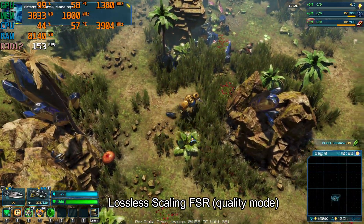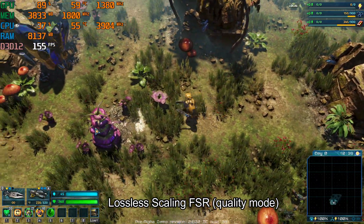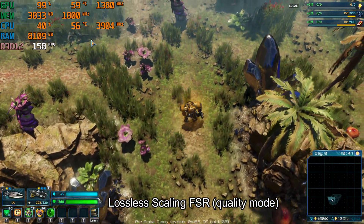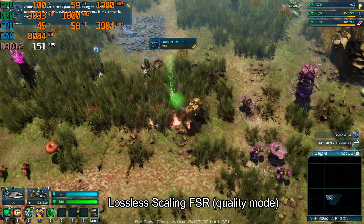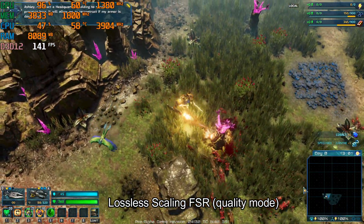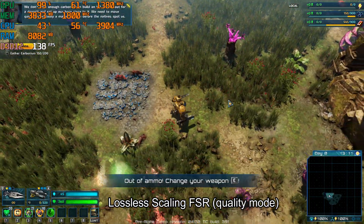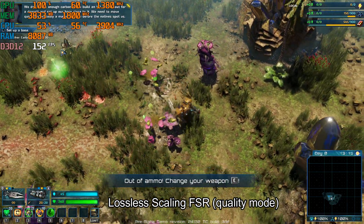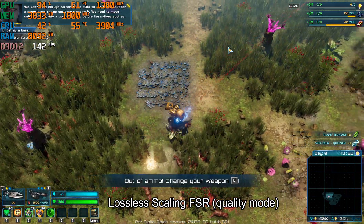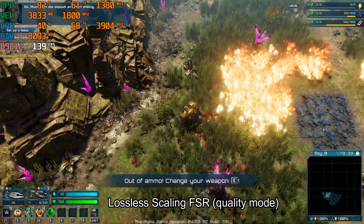Riftbreaker Novak, please report. Houston, this is Ashley, reporting RiftJump successful. Roger that. Begin field-based setup. Ashley, construct a headquarters building to secure our presence here. It will allow me to reconstruct if my armor is destroyed. We've located a carbonium deposit. We don't have enough carbonium to build an HQ. Let's scout for a deposit and set up our base close to it. We need to move quick — it's probably a matter of time before the natives spot us. Move on to the deposit and start drilling.